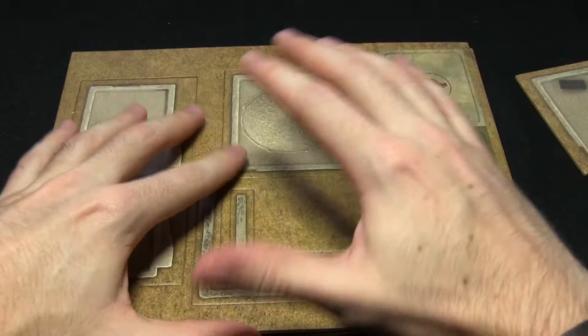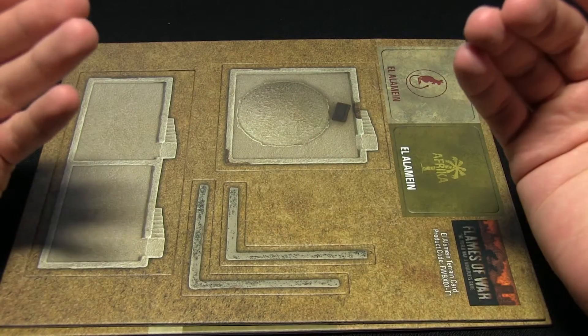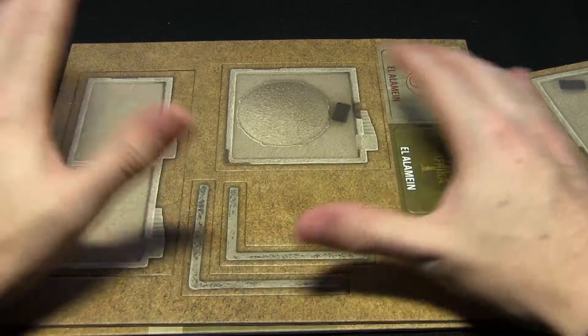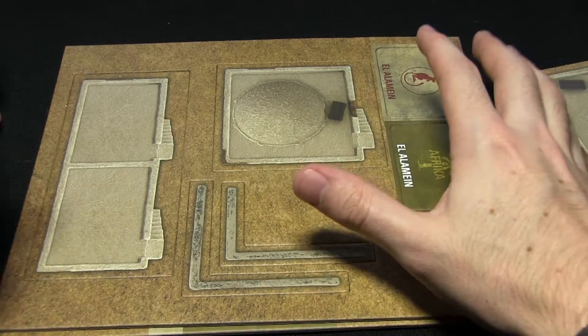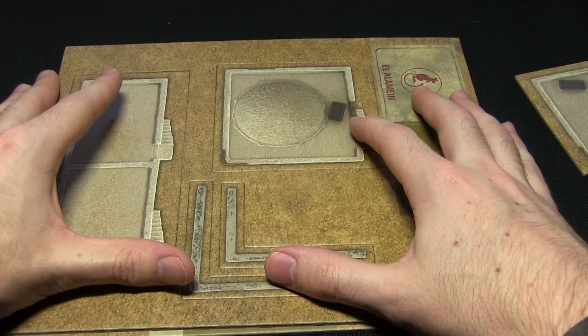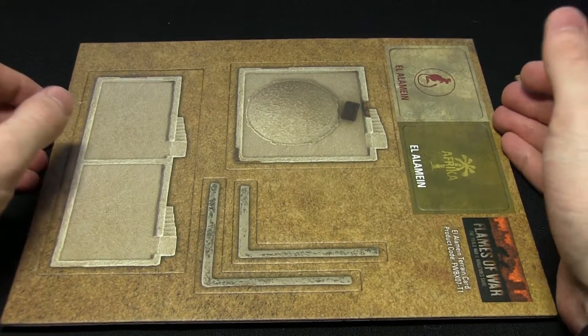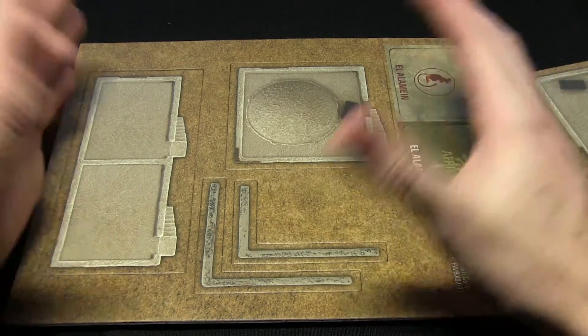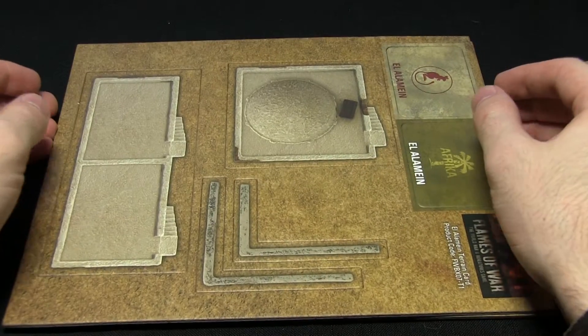These card scenery pieces are a really good idea because you don't actually have to have any scenery built — you can get started straight away, pretty much build your tanks, pop these down on a playing surface and you're away. You don't actually get a battle mat in the set, which is a little surprising as a lot of games come with paper battle mats, but having some scenery on a flat surface will suffice.